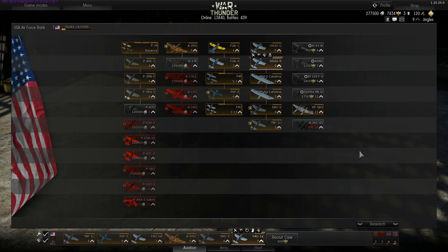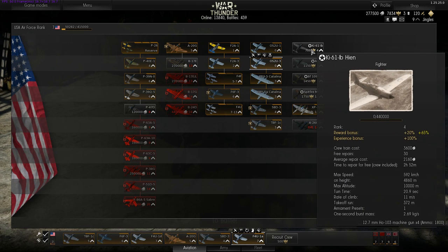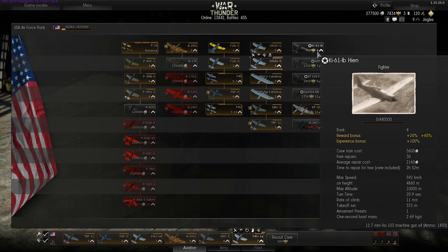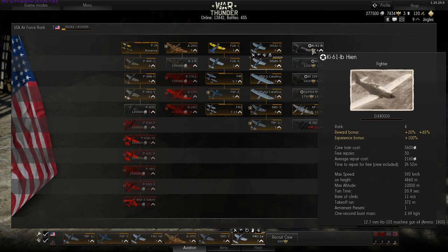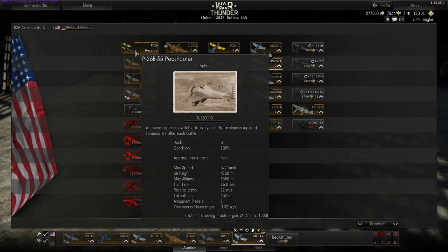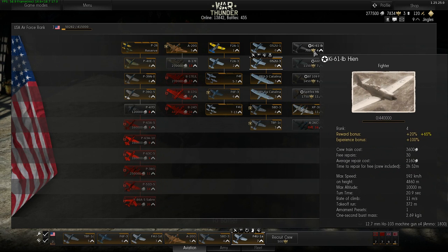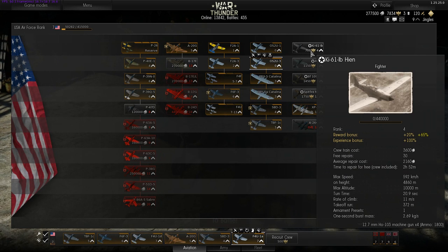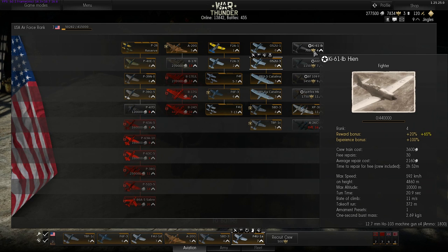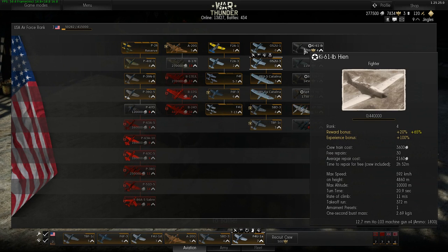Another way of earning XP and credits faster and getting yourself out of your reserve aircraft into proper aircraft would be to purchase a premium aircraft. Now, you need to be careful here. For example, looking at the Americans, the first premium American aircraft is a Japanese aircraft, the KI-61, but it's rank four. The premium aircraft all have reward and experience bonuses — you earn double experience on the premium aircraft — but if you're having a hard enough time getting out of reserve aircraft, and you suddenly include one of these in your starting lineup, it will matchmake you according to that.